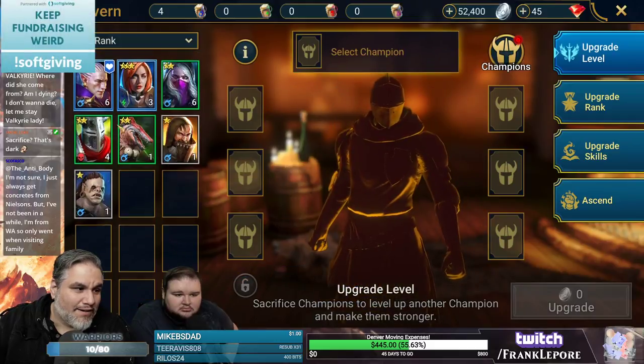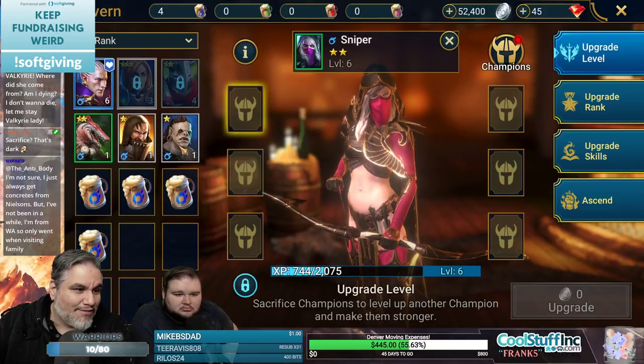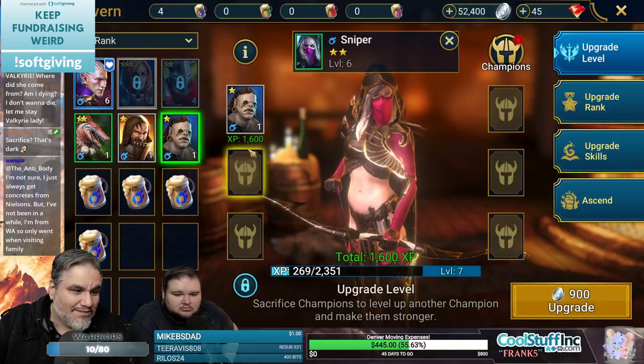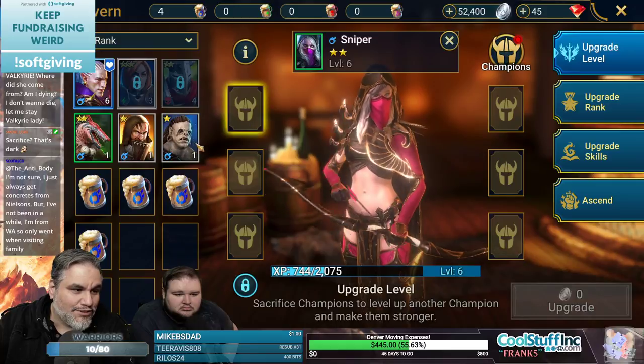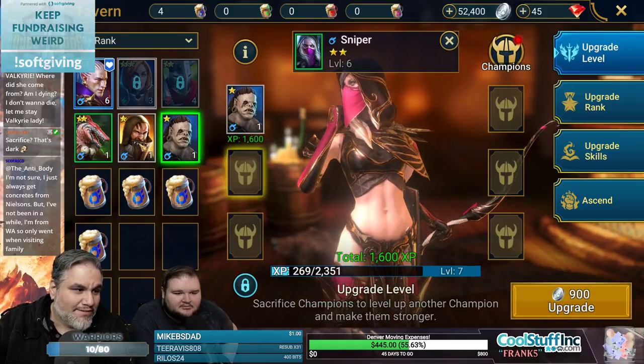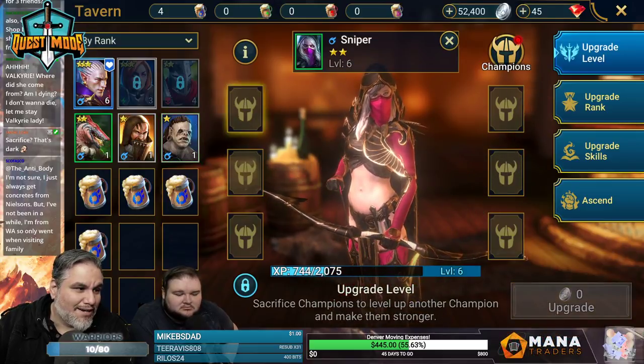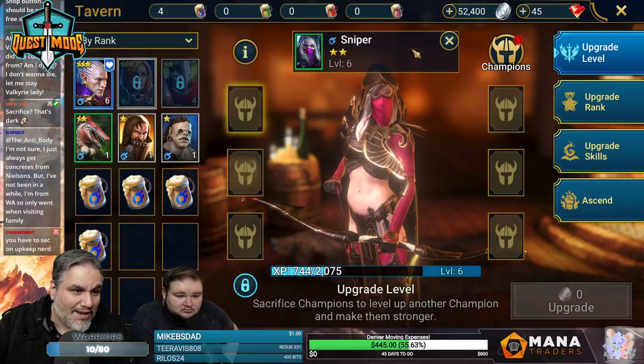Get him out of there, put her in here, and then we can sacrifice this dude — she would go up to level seven. What if instead we put this guy in and sack a couple dudes to make this little lizard egg man?